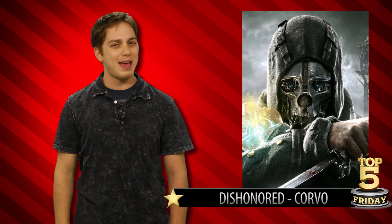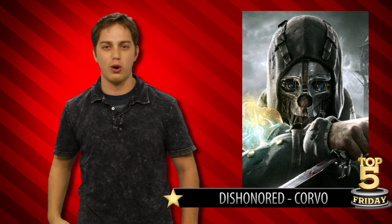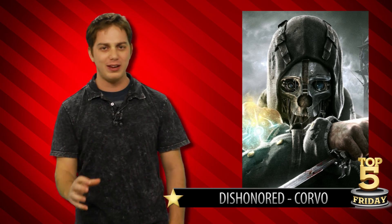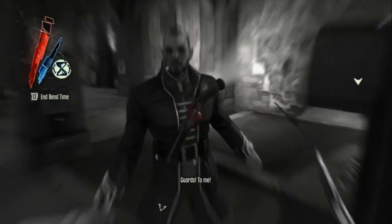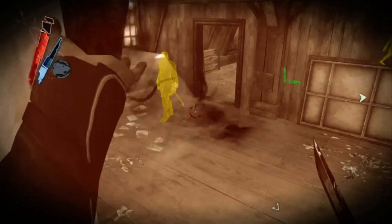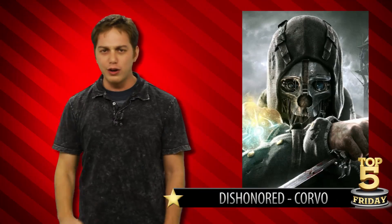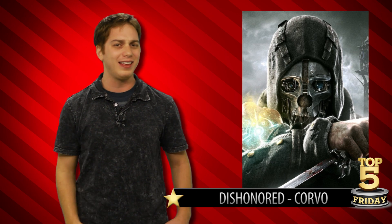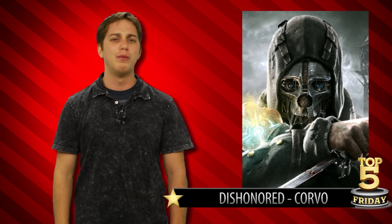And number one on my list, from a game that quickly earned a place as one of my all-time favorites — Corvo from Dishonored. Look at that menacing skull mask — that is the last thing you see before time freezes and you get a sword shoved through your throat. I love Corvo's mask because it represents a real transformation: used to be a bodyguard, but after he's framed he dons the mask, gets superpowers, and becomes a deadly assassin who can blink up to you, slit your throat, summon a horde of rats to devour you, then possess one of those rats and escape. Every time I see it I can't help but think — that is awesome.